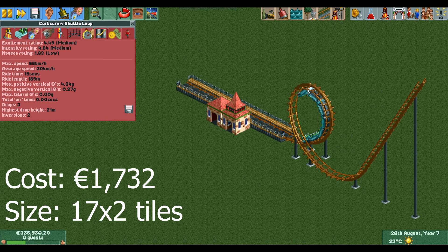The corkscrew coaster can also do the classic shuttle loop design from the looping coaster in RollerCoaster Tycoon 1. This design is great for fitting into narrow spaces or for building two synchronized coasters right next to each other. It doesn't have much higher stats than the half corkscrew design, but it's not as cheaty, and in scenarios where I don't particularly care about optimizing I might build something like this to keep it slightly more realistic.